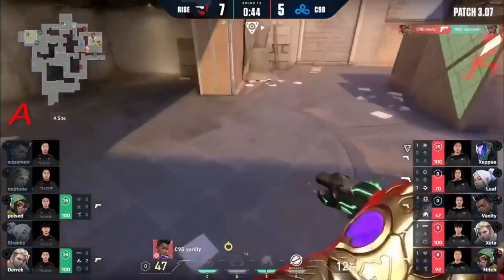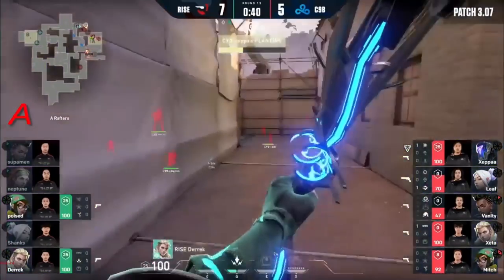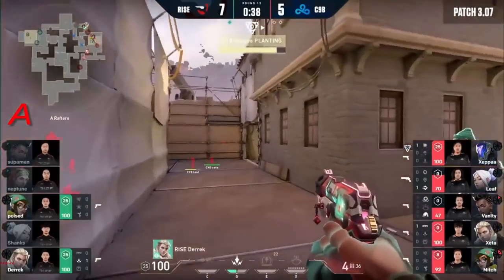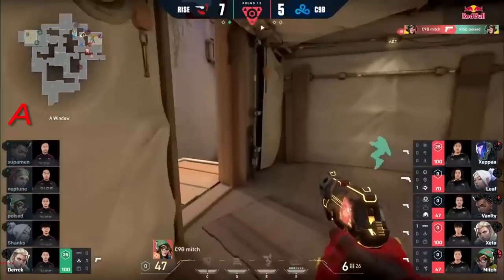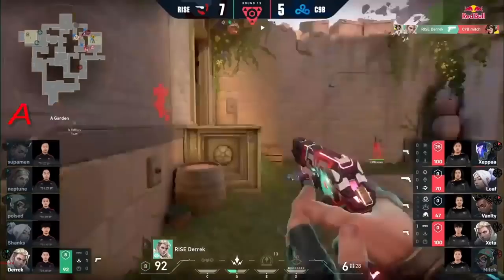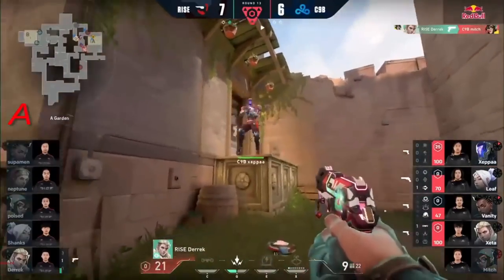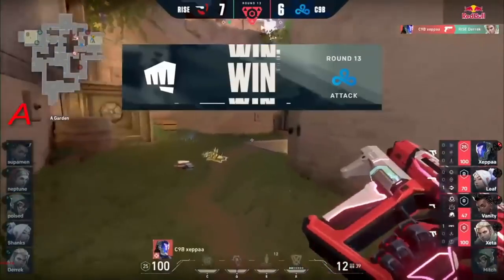Vanity takes down Superman. And as they take the site — this one was all too clean coming in from C9 Blue. And Ryze have a tough, tough task of making their way back. This is just Mitch running around with a right click — they're on the whole entries right now. They find the last one. This should be it — the only one casualty for Cloud9 Blue, which was great.